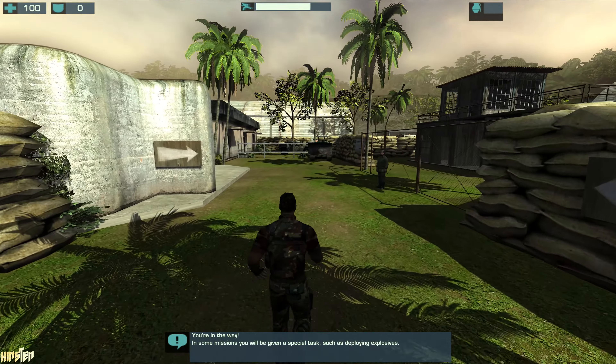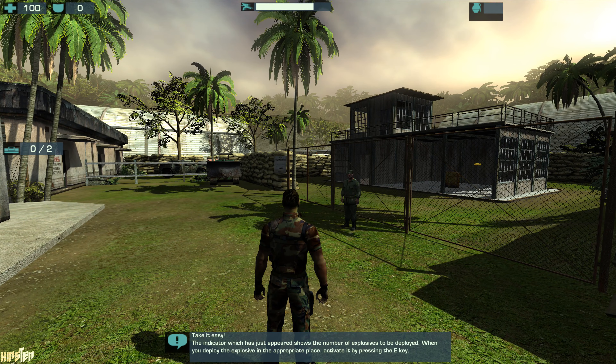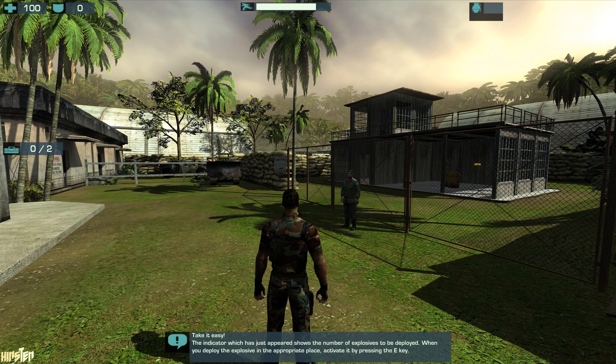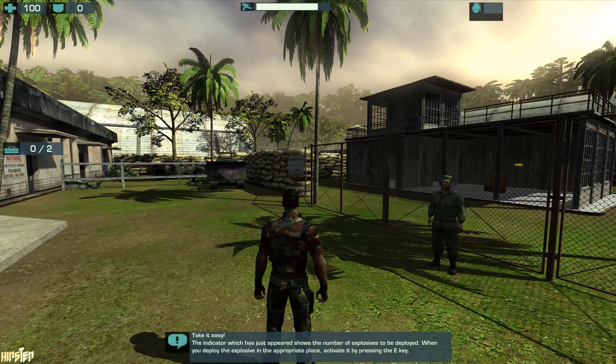In some missions, you will be given a special task, such as deploying explosives. The indicator, which has just appeared, shows the number of explosives to be deployed. When you deploy the explosive in the appropriate place, activate it by pressing the E key.